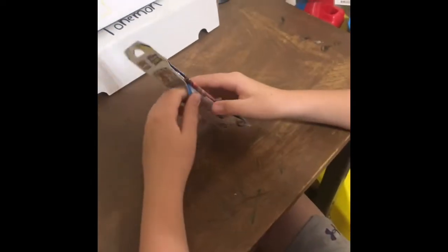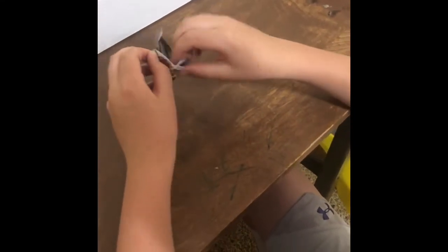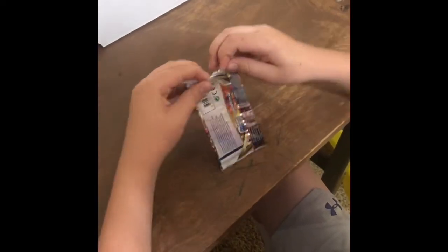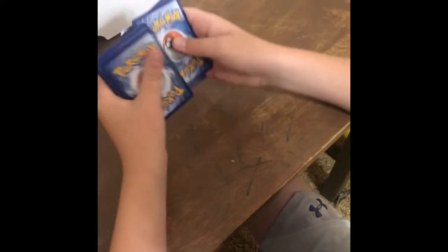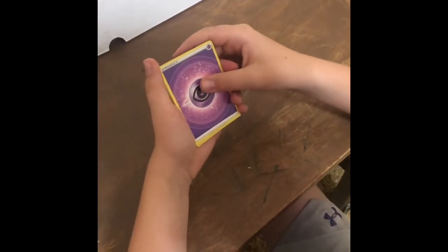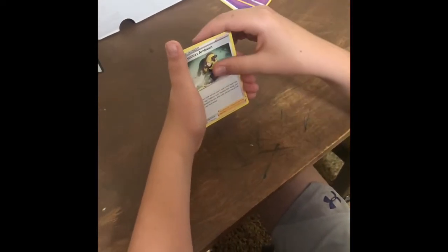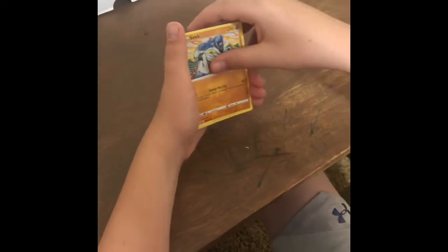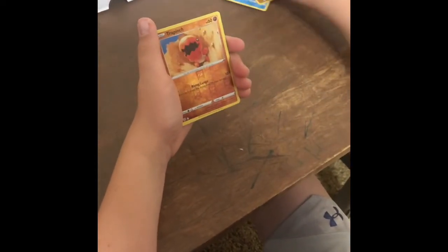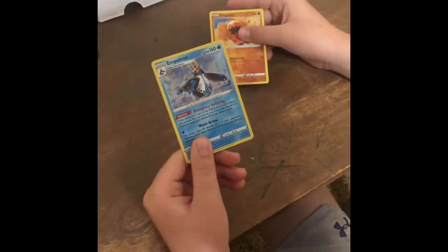Let's hope we can get something in our last pack. Code card. One, two, three, four. Energy, Dust Clops, Cynthia's Ambition, Magmar, Staryu, Burmy, Sock, Cherubi, Trapinch, and Empoleon Hollow. That's pretty good.